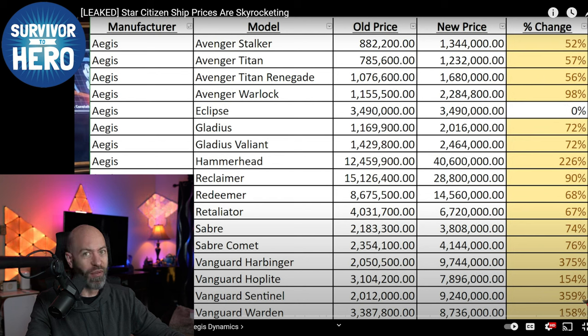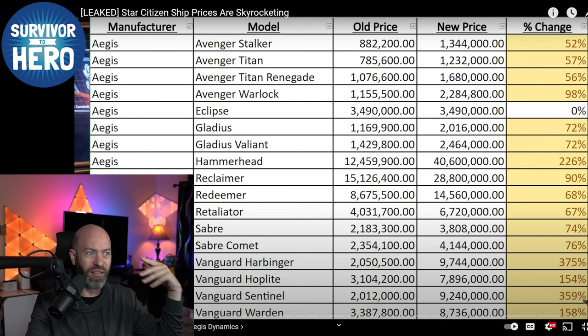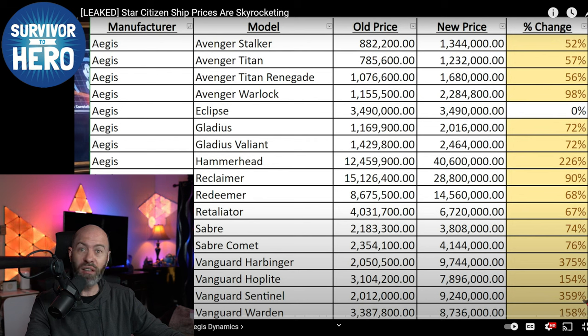The Harbinger is supposed to be less maneuverable and slower — not my experience, but that may change in Master Modes. The Warden might eventually become a superiority variant. You can see the price difference: e-warfare is more complex, more niche gameplay coming soon. The Vanguard armor plus the Harbinger's bigger missiles — two size-five torpedoes hitting a Hammerhead is like a size-nine torp combined. You could in theory knock out a Hammerhead if you hit it with every one. That's right now; it may change now with armor. But it's not an Eclipse — it's not stealthy.